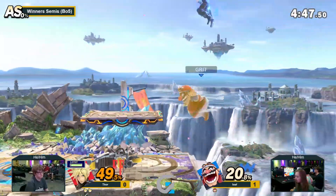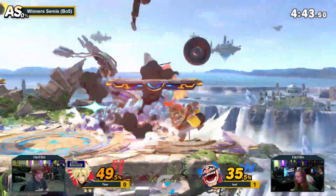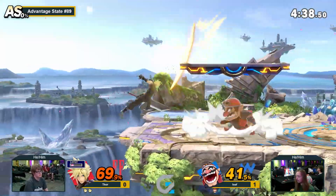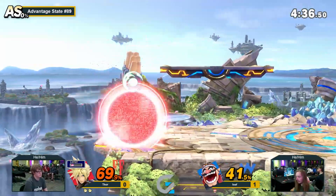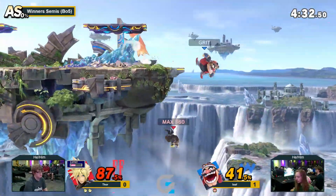Why did Loaf opt for the up-air instead of going for nair twice, at like a super low percent? I'm not sure if it was true. For confirmed damage — nair can be weird. Nair doesn't connect properly on Cloud. Nair 1 into nair 2 — nair 2 for some reason rarely connects on Cloud. He falls out a lot, I believe.